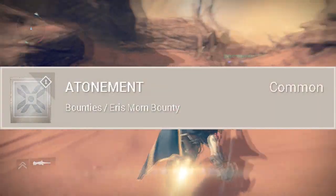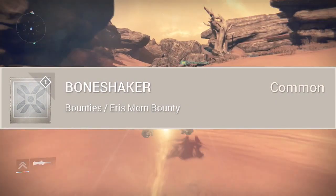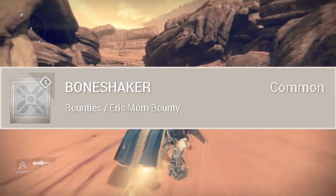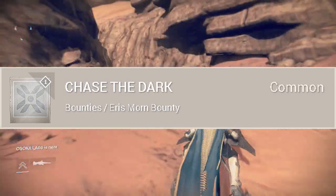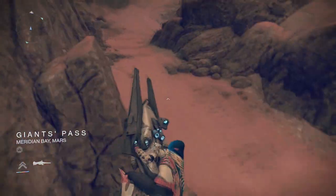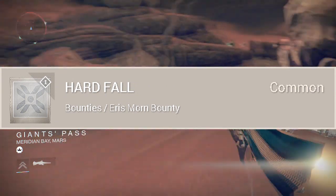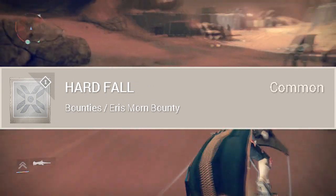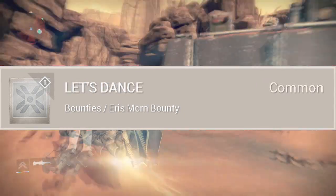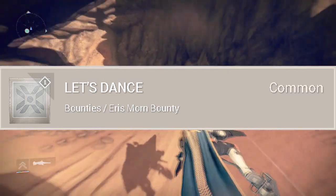The first new bounty is called Atonement: rapidly kill three Hive with a special weapon five times without dying. Another new one is called Bone Shaker: kill seven Hive at once with the Fist of Havoc. Another is Chase the Dark: kill Hive with the Axion Bolt — they're incorporating more class bounties now. Another is called Hard Fall: rapidly kill four Hive with a heavy weapon; death will reset your progress.